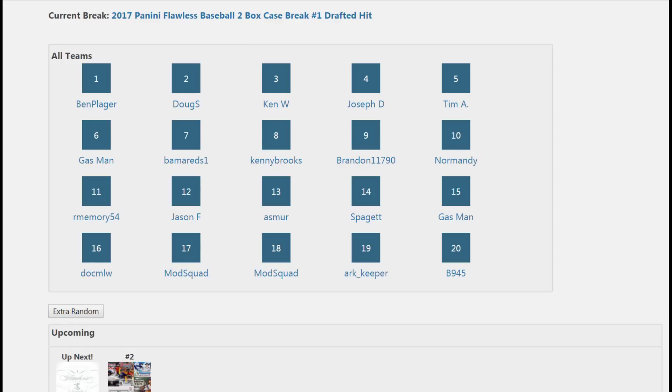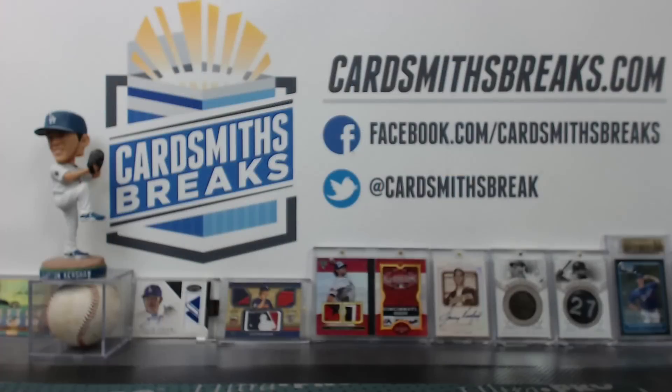Art Keeper and B945, you'll get the 19th, 20th, 21st, and 22nd cards. Ben, you only have to rank the first card — you don't have to worry about the list after that.